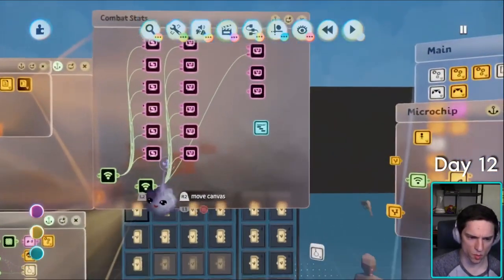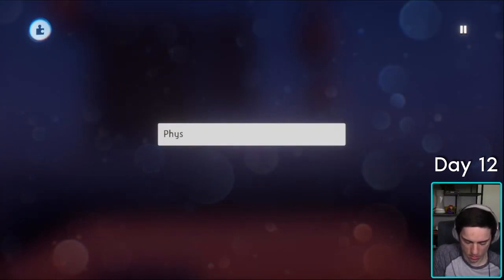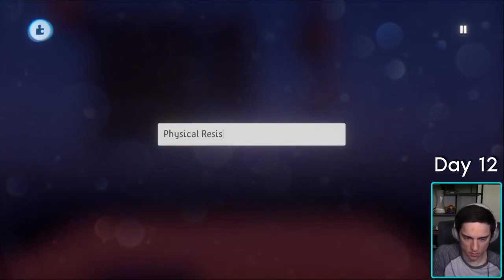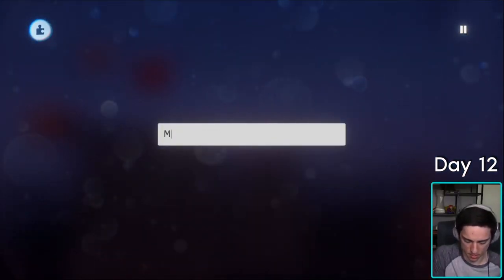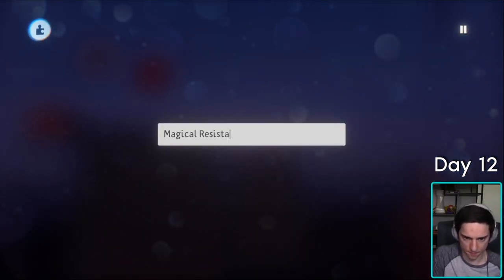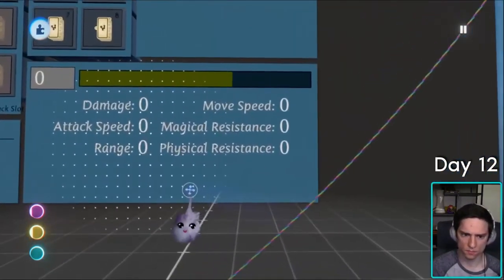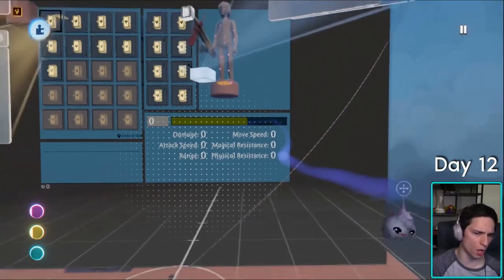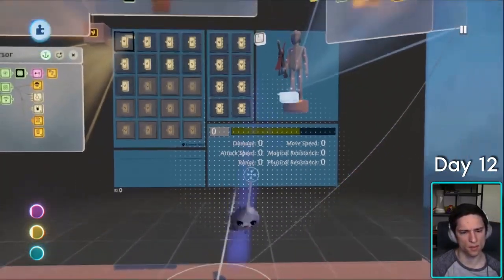This one we want to turn into physical resistance and magical resistance. I like that. I don't have the armor stuff set up yet, but let's try to hook up those values.